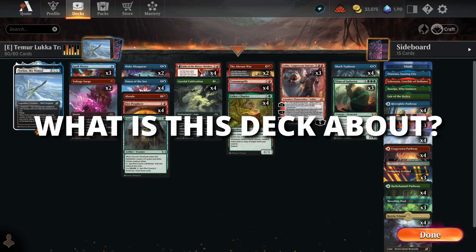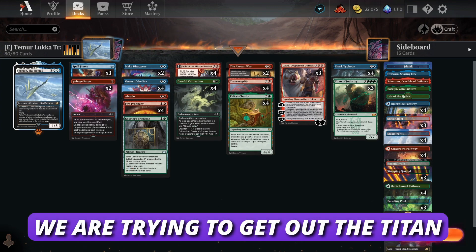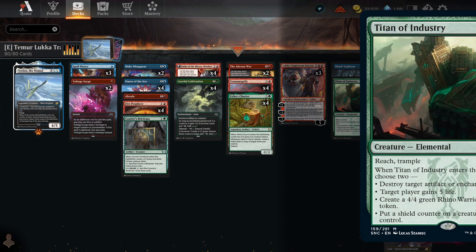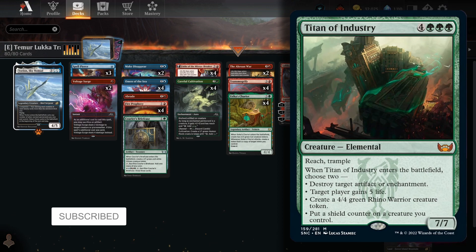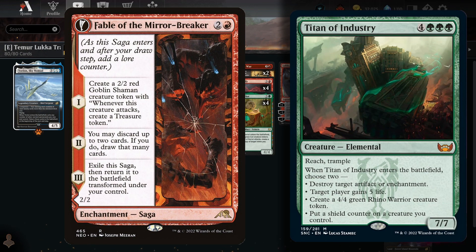What is this deck about? The big thing we're trying to do is get out the Titan of the Industry as early as possible. It's a 7-mana card that comes in as a 7/7 with Reach and Trample, and you can pick two choices: destroy target artifact or enchantment, target player gains 5 life, create a 4/4, or put a shield counter on a creature you control. Most of the time you're probably going to be creating a 4/4 and putting a shield counter, unless the opponent controls an enchantment. In an Explorer meta, there's usually going to be a Fable of the Mirror Breaker on the battlefield, so most of the time you'll be destroying one of those.